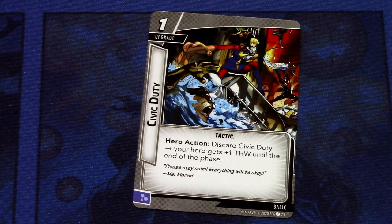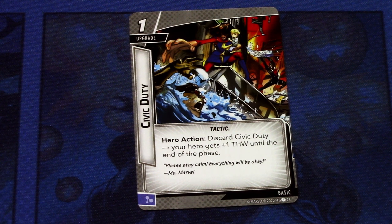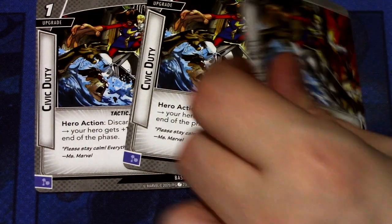Next we have Civic Duty, a one-cost upgrade with the tactic trait. Hero action: discard Civic Duty — your hero gets plus one thwart until the end of the phase — and it can be committed as a mental resource. Same concept: there are three copies, you can have all of them in play at the same time, discard all three, and get a huge boost to your thwart.